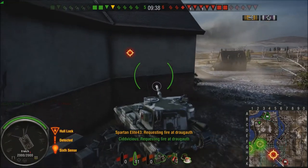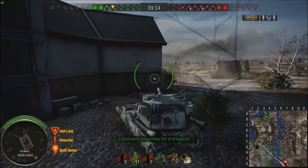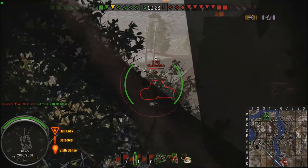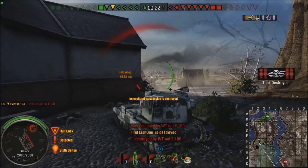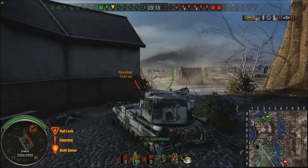This next shot is going straight into the front of the Waffle's turret. Oh hello, E100. Aim into the cheeks of the turret. Shot out — pow! 1,688 damage. That was a paddling.